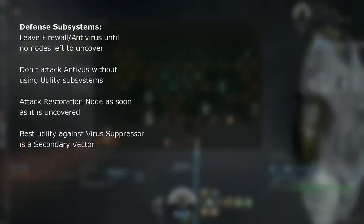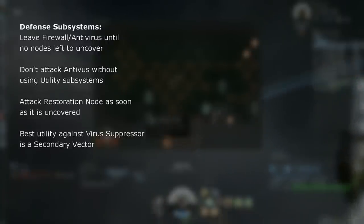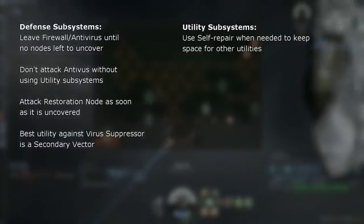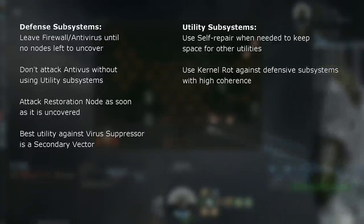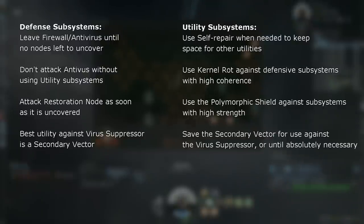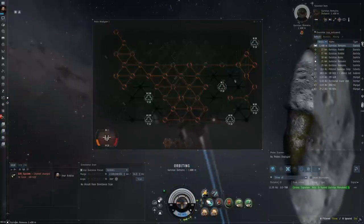When it comes to the virus suppressor, you have to be careful around it. It's very tough to attack anything because of your reduced virus strength. Use the utilities at your disposal to remove the virus suppressor — the best utility for that is the secondary vector. Speaking of utilities, you have four available to you. The self-repair is very self-explanatory, and you should use it up at the first opportunity to leave space for other utilities and to keep your coherence at maximum. The kernel rod is very useful against defense subsystems with high coherence. The polymorphic shield is very useful against subsystems with high strength. The secondary vector will passively reduce the coherence of any defense subsystem by 20 points per turn for 3 turns. It is best saved against the virus suppressor, and it's only found in hard containers, so if you uncover one, be prepared to navigate it carefully.